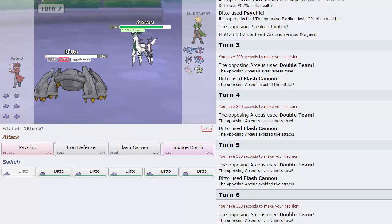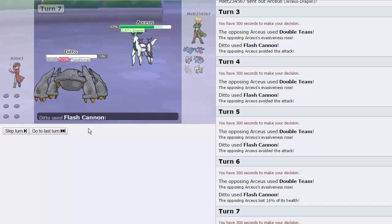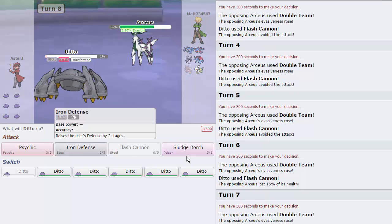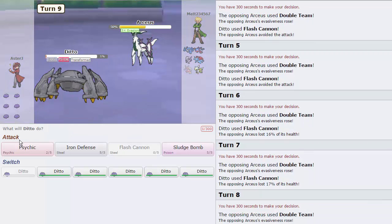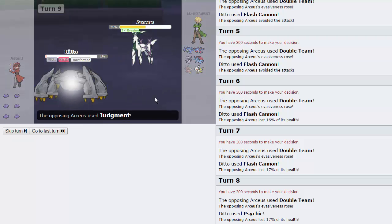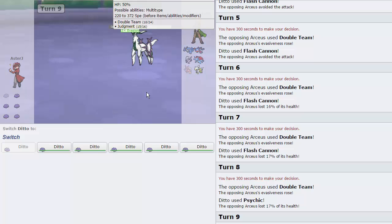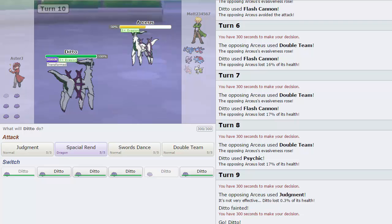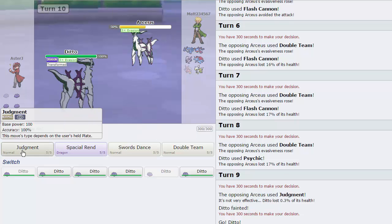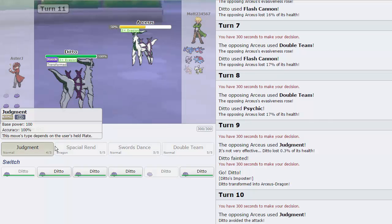We're actually going to hit it this time. He is Arceus Dragon so he doesn't have any recovery through Leftovers. He's just going to go for another Double Team; we're going to keep hitting him with Flash Cannon. We'll just go for a Psychic here, and we do land it. Now he's sitting at 50%, and whenever we come in with something we're going to have exactly the same Evasion. So it's going to come down to whether or not we can dodge before he does. We're going to go into our Choice Specs variant and go for a Judgment. He has Spatial Rend as well — he's going to miss his Judgment and I'm going to miss mine.